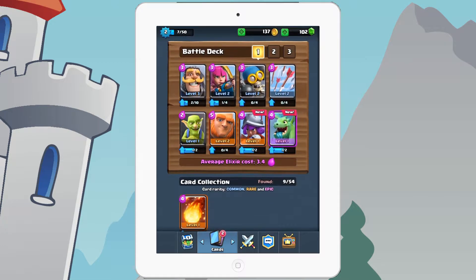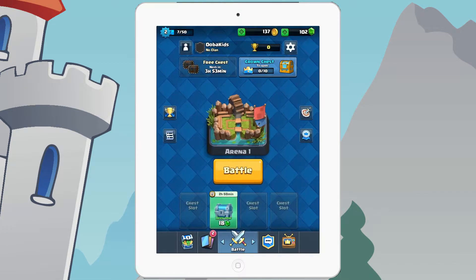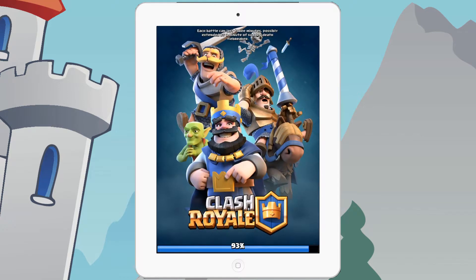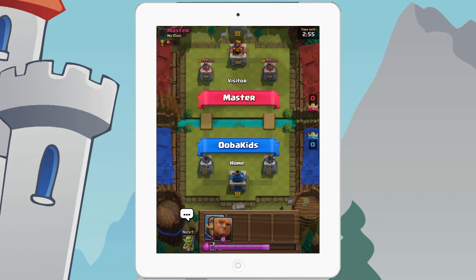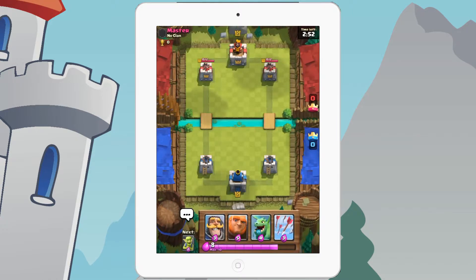We're just going to attack one person and see how it goes. This opponent doesn't have a clan since we just started. I'd recommend going up to 10 elixir, then put the Giant at the very back.